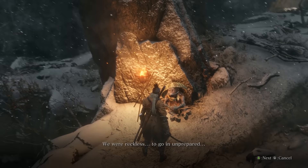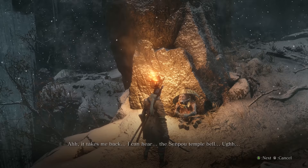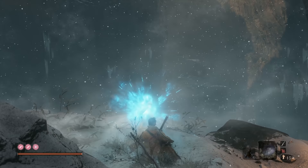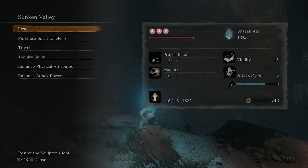The gunfort was even more formidable than we'd heard. We were reckless to go in unprepared. I can hear the Senpou Temple Bell — and that's the final alarm bell. Kuro gave us the gunfort key and now we know that the gunfort is coming up, and he even cautions you against going in recklessly.